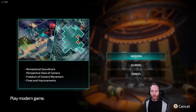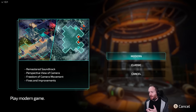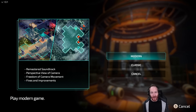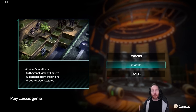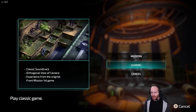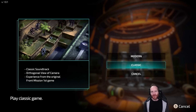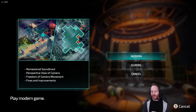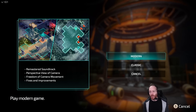I'm just about to start my new playthrough, but before I do that, I'd like to point out that I've got the option to choose between modern or classic graphical stylings. The classic is exactly like it would have been on the original PlayStation — you get the classic soundtrack, an orthogonal view of the camera, and the experience from the original Front Mission game. The modern view, which I'm going to be playing on, gives you the remastered soundtrack, perspective view of camera, freedom of camera movement, and fixes and improvements.